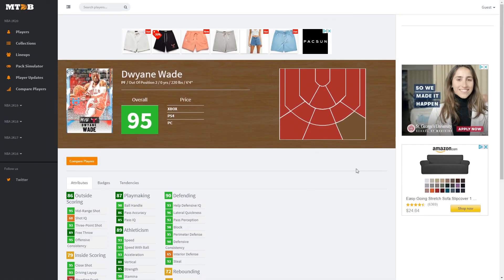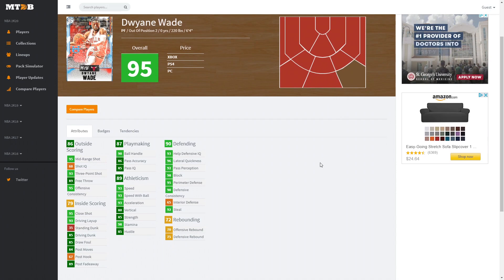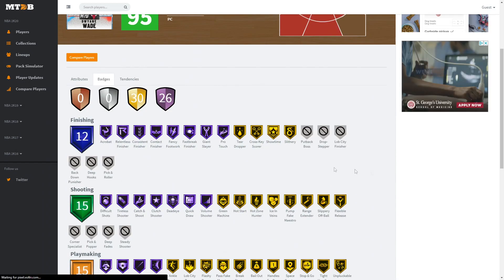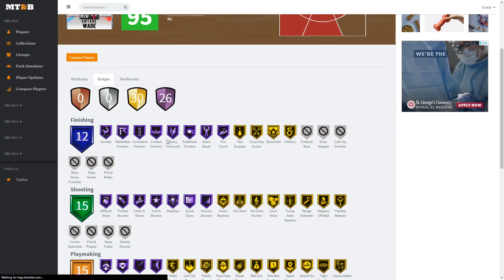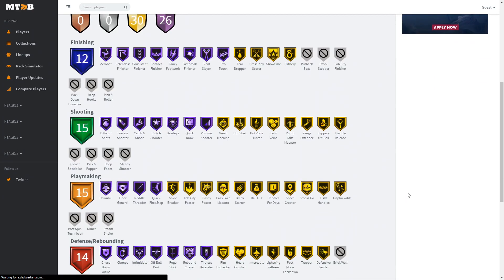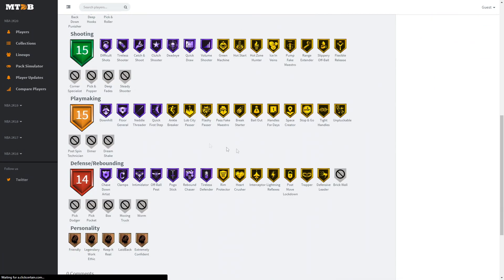Next we have the Diamond Dwyane Wade — a 6'4" power forward/small forward. It's gonna be weird but could be decent, especially for Triple Threat. He has a 95 mid-range, 93 three-point shot, 89 free throw, 93 driving layup, 85 driving dunk, 89 post fadeaway, 90 ball handle, great playmaking, 93 speed and acceleration, 98 stamina, decent rebounding, 92 steal, 95 from perimeter, 98 block, and 96 lateral quickness. He has 26 Hall of Fame badges including acrobat, relentless, consistent contact, fancy footwork, giant slayer, pro touch, catch and shoot, dead eye, quick draw, volume shooter, gold range, green machine, hot zone 100 — awesome. Hall of Fame downhill, floor general, and quick first step.